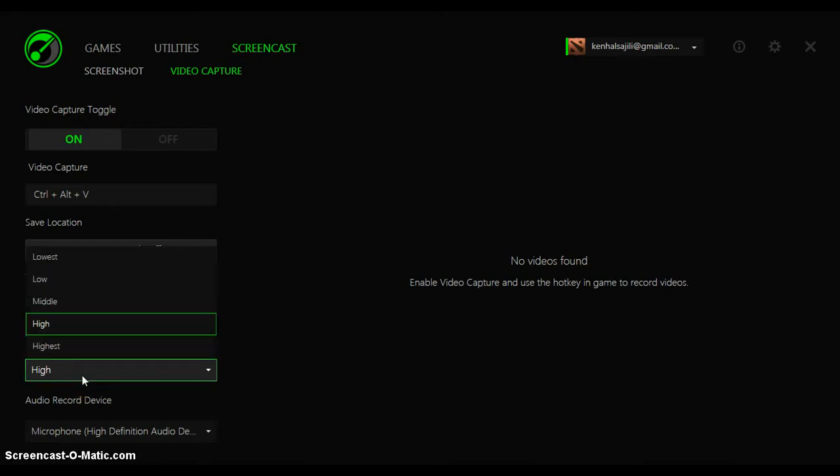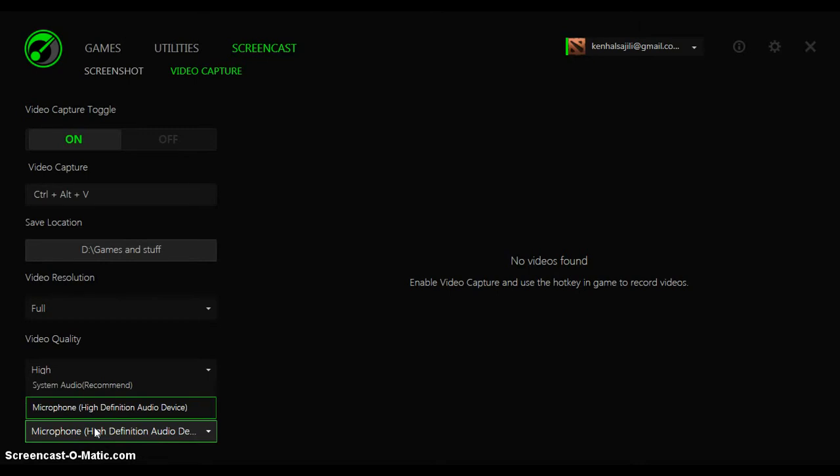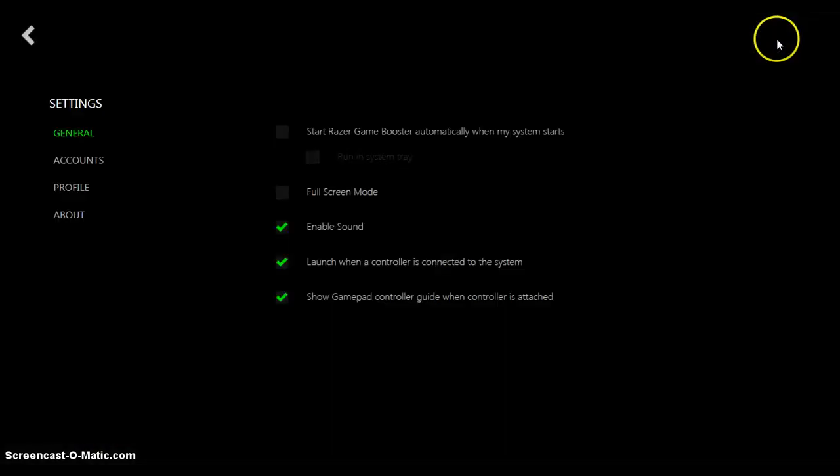Because when I upload videos to YouTube it gets a little longer before I upload it, even with high speed. So at the bottom, choose your microphone device. These are the settings.